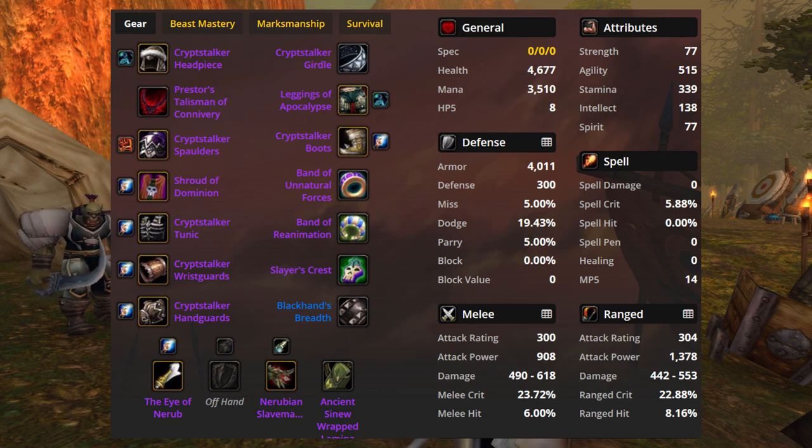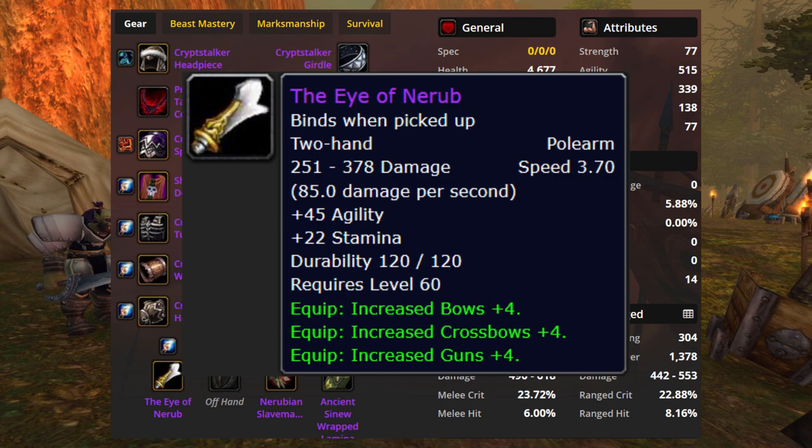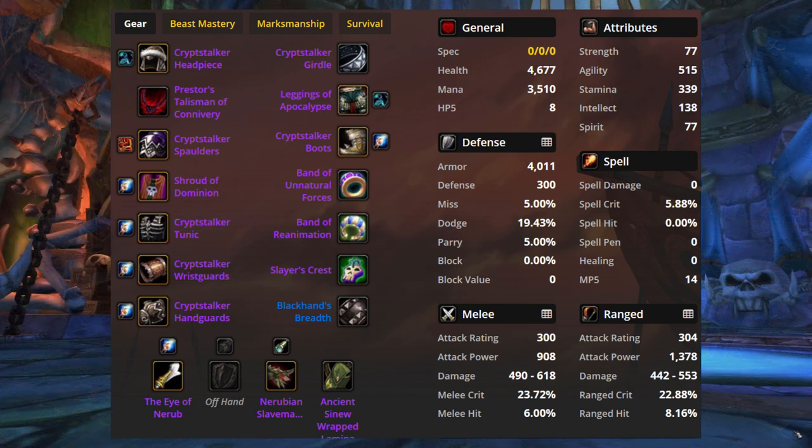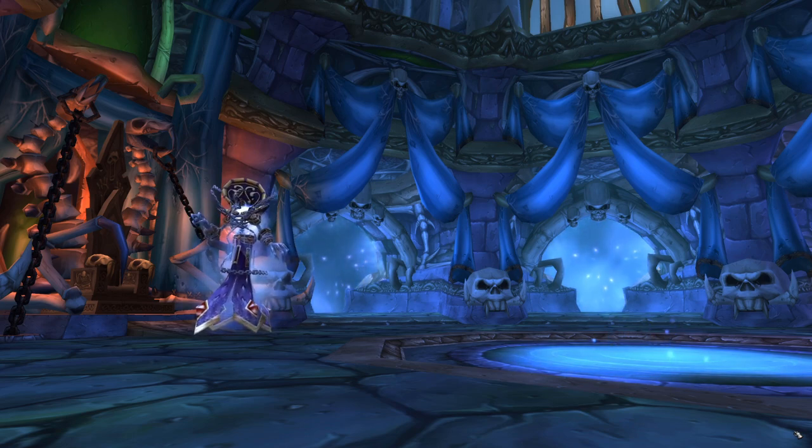Leggings of Apocalypse also pull ahead enough when melee weaving that I'd say it's worth using them over Cryptstalker. And of course we need to swap in Band of Unnatural Forces in place of the Cryptstalker ring. This brings us to 8% hit — we dropped 2% hit from weapons and brought 1% back on a ring. However, Ivna's Rub is giving us enough skill to equate to 0.8% hit, leaving us a 0.2% chance to miss on a boss or level 63 target. Adding in a piece with 1% hit to cover that is actually a loss. It's probably worth adding in 1% hit when you're doing trap shot; otherwise melee weaving with a 0.2% chance to miss is just what it is.